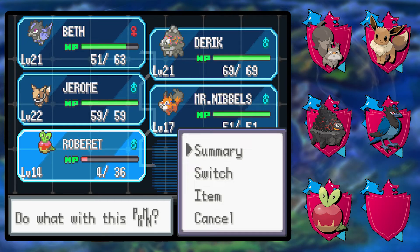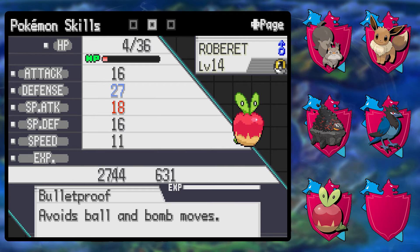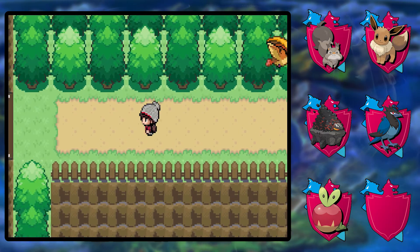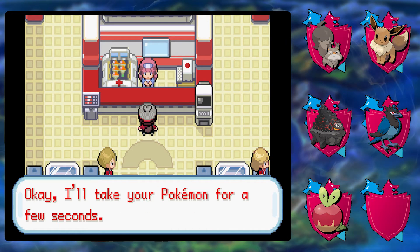Okay so we have an Applin — that's honestly great. It's already a dragon type, I didn't think it would be until it evolved, but that's fine. It's got astonish and withdraw, so it's got a very shitty move set for sure, but we've got the Applin so I am very happy.